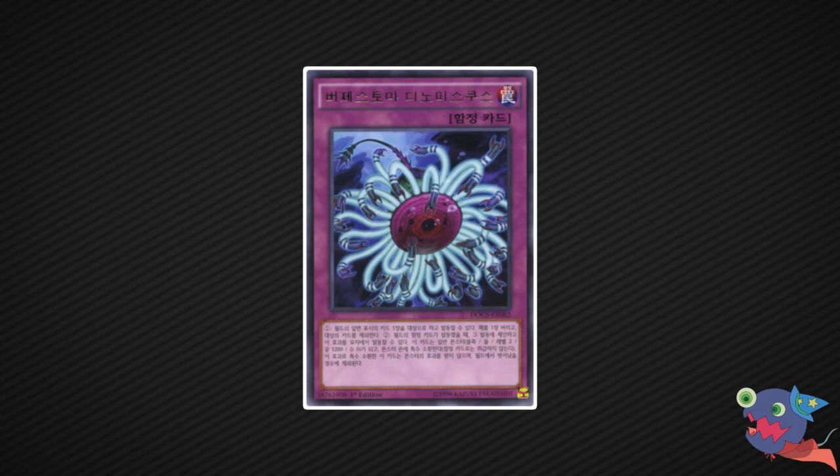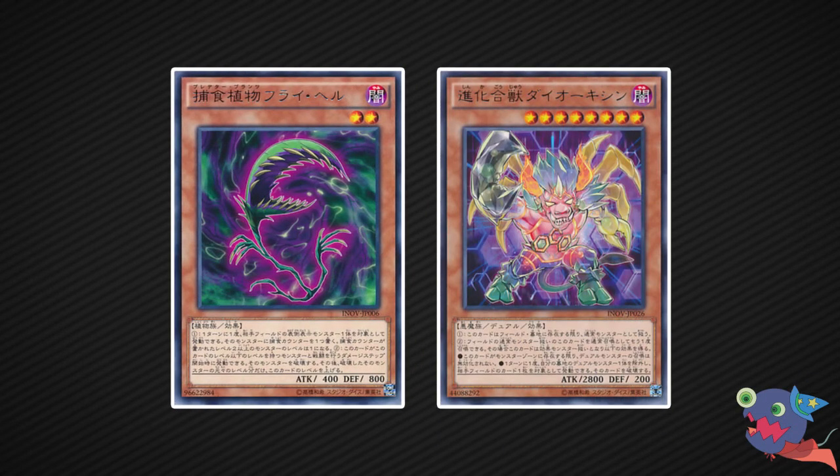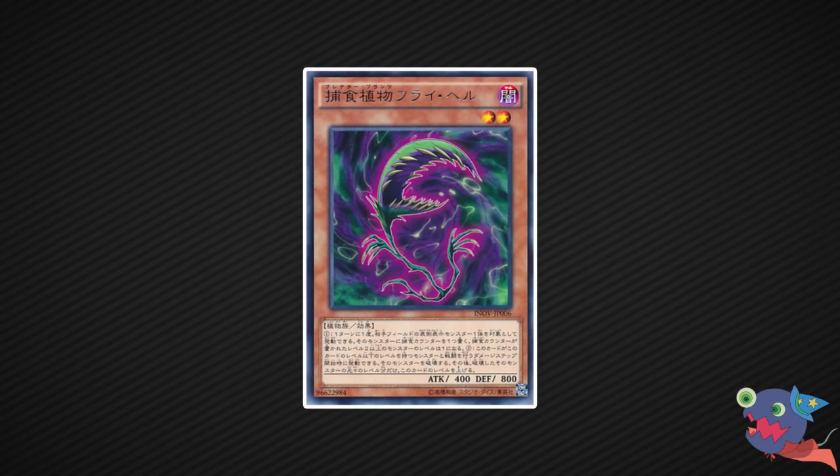At number 2, we have a small monster that can get rid of any threat: Predator Plant Flyhell. You target one face-up monster your opponent controls, put a Predator counter on it, then attack it and destroy it with Flyhell's effect. Its level increases and it can just attack over everything. But really important: don't waste this card. Keep it as a backup for when your opponent summons a big threat. If you play against this card, use a low-level defense monster as bait. Flyhell is only level 3 — summon a level 4 and get rid of it. Still one of the biggest threats you will encounter.